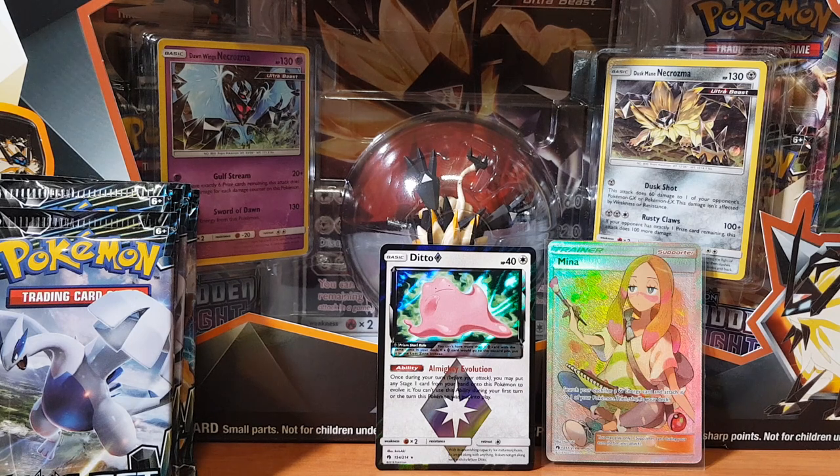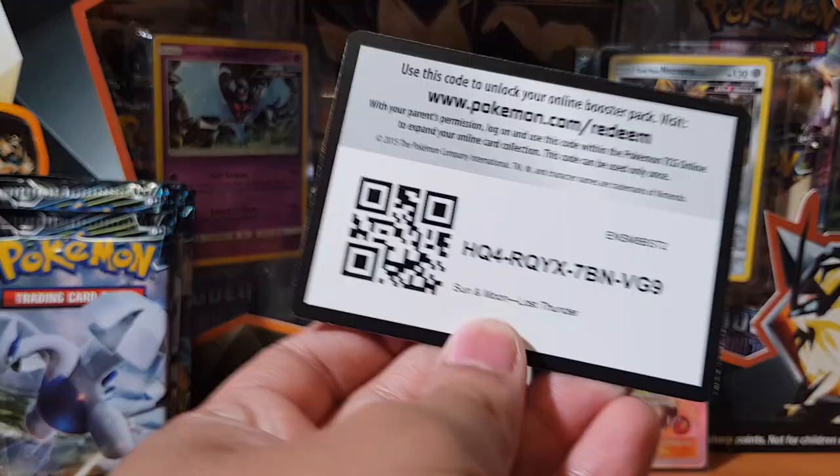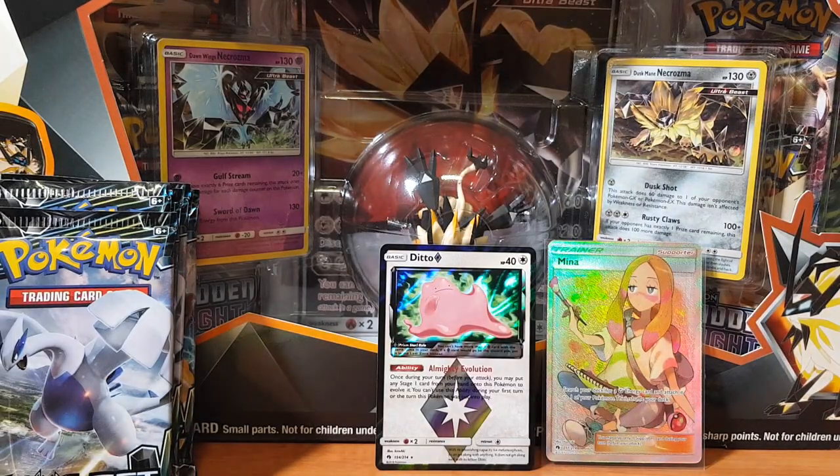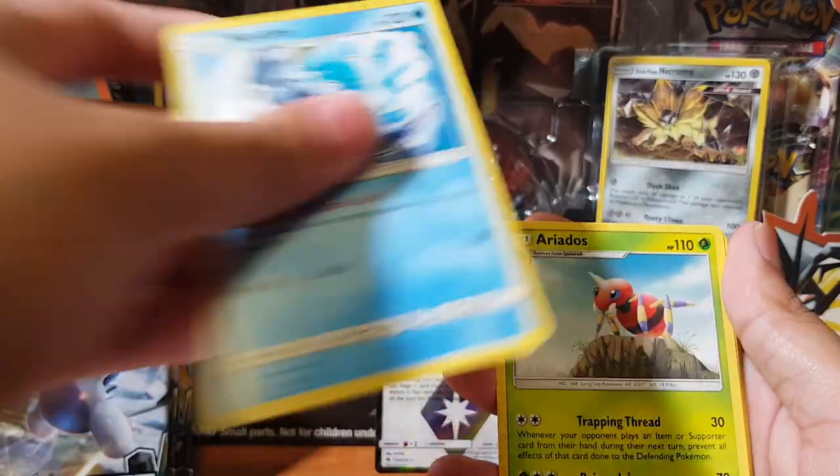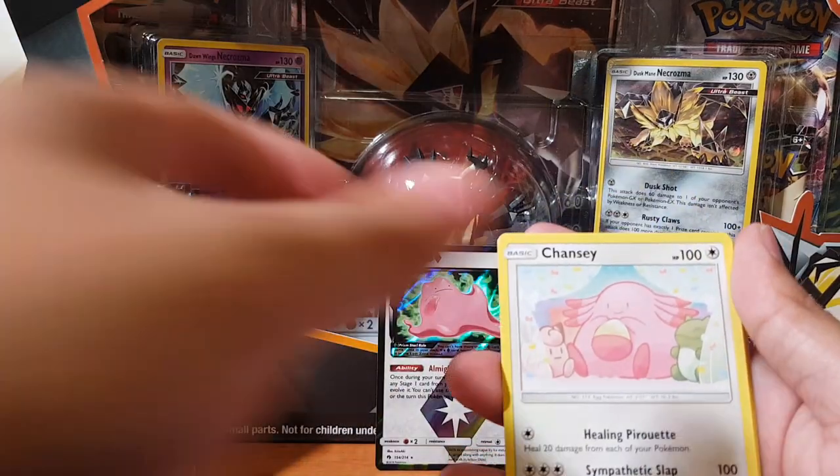I don't even want to open these other packs now. I just feel like it's gonna be nothing — I've used up all my luck. Look at that on the camera — you can just see the rainbow! Whoa, look at that awesome texture. And here's the code card for you guys if you need it. We'll just run through these real quick.